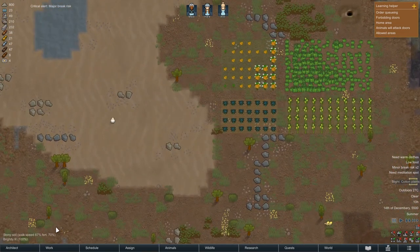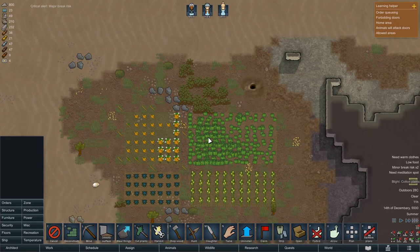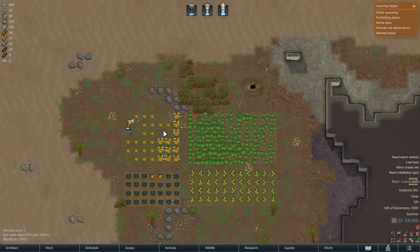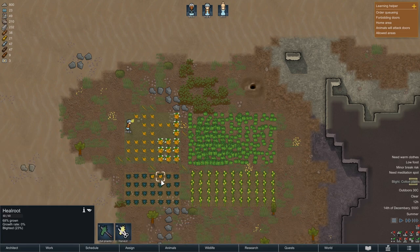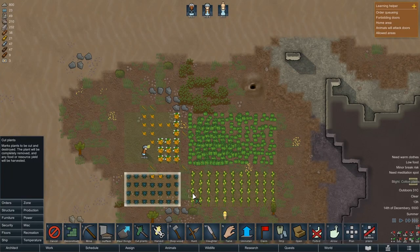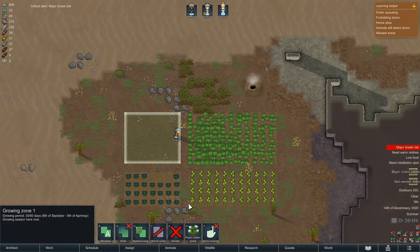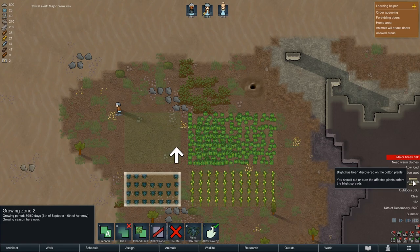We've got a blight on our cotton plants, which is actually a bit miserable. Hopefully someone will come over and sort it out. No sowing please, until this is all sorted. Hopefully we don't lose too many crops. A bit sad because I was really enjoying — or would have enjoyed — having some cotton. We could start making clothes and selling them. But it is what it is. All sorted, at least it didn't go into our food. India got sad wanderer, but that's okay. I'm upset about the cotton plants as well.